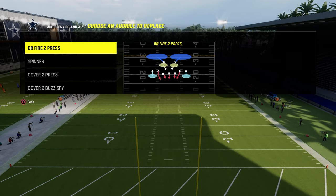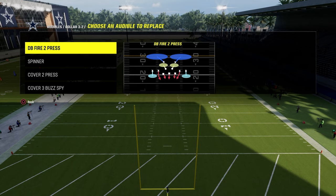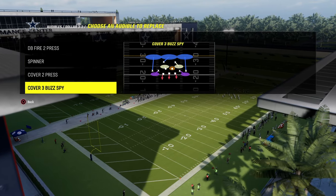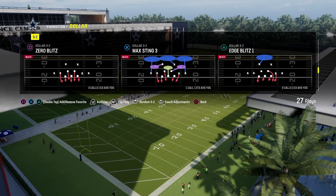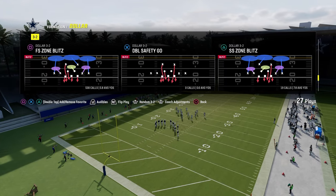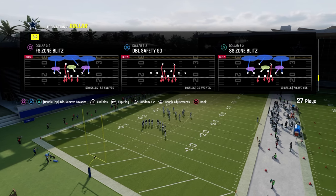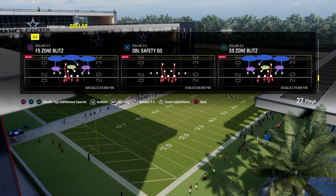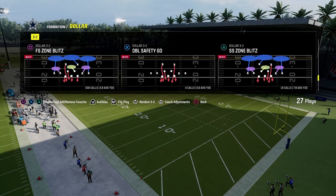For audibles, the main thing is to have DB fire to press in your audibles as a situational blitz changeup call. We also have cover two press — you could do this out of multiple, you just need dollar basically. Most importantly, our base defense is the free safety zone blitz — it's the best defense in the game for a reason. For abilities, I recommend having deep out zone KO on both outside corners and mid zone KO on the left side safety.